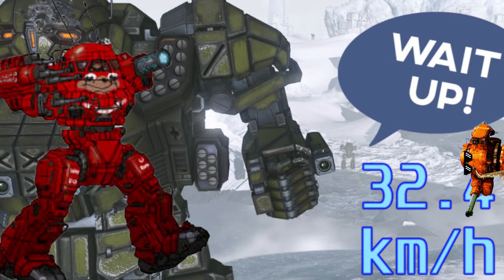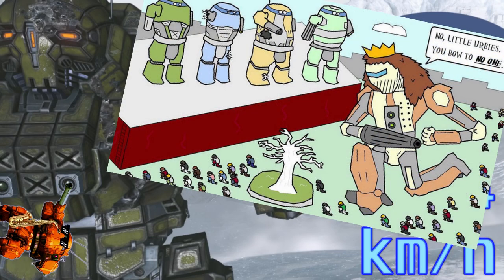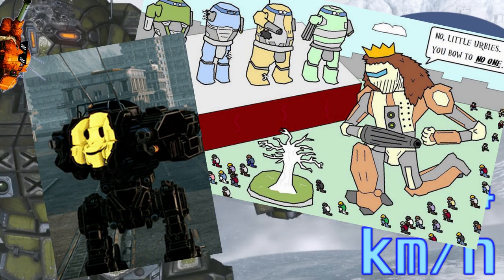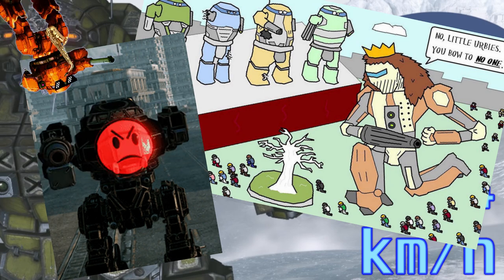Despite its diminutive speed of 32.4 km per hour, which makes the Urbie the slowest light mech, its low profile makes it hard to hit, and its extended torso twist quirk allows it to keep shooting at the enemy even while maneuvering inside the restricted confines of city environments.